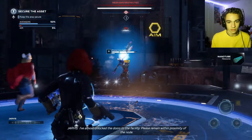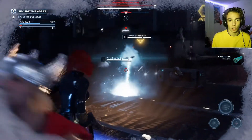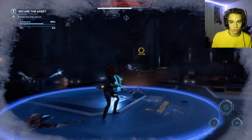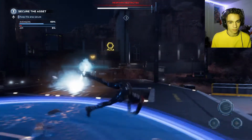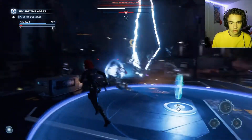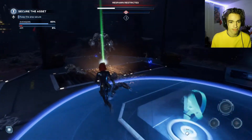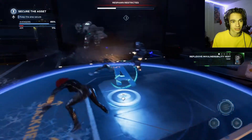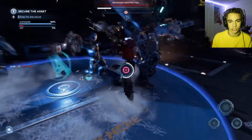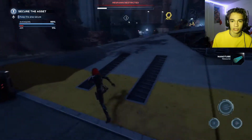We need to unlock the doors to the facility and remain within proximity of the node. It's a tough fight holding the point — we take damage, need some help, and call for backup. Cap assists us. We get close to securing it, take some hits, and ultimately the doors get unlocked. I'll leave the cleanup to the AI teammates — I did the brunt of the work.